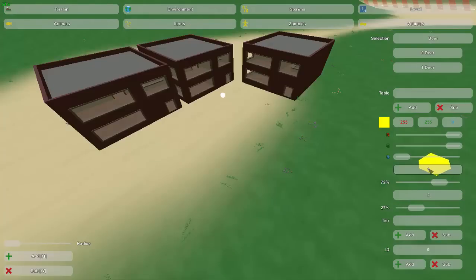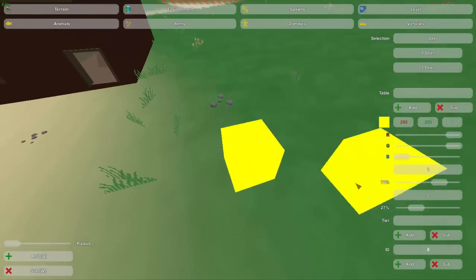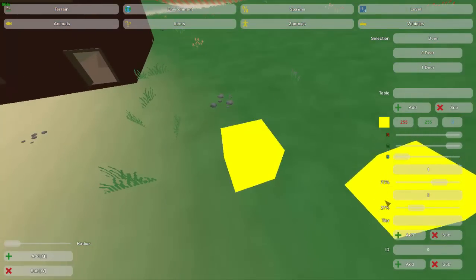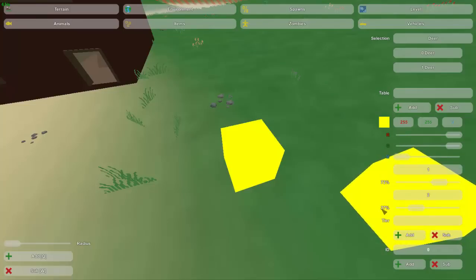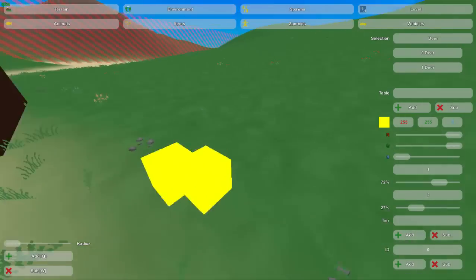So let's say under tier 1 I have a deer and under tier 2 I have a pig. If I place this down — you place them down just by clicking — there will be a 72% chance that a deer will spawn there and a 27% chance that a pig will spawn there. Those don't add up to 100 because there are decimals — maybe 72.5 and 27.5 — so they just can't show decimals there.